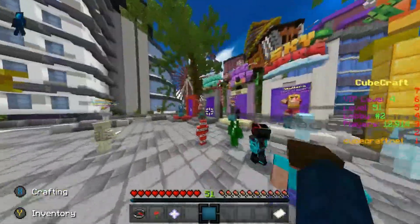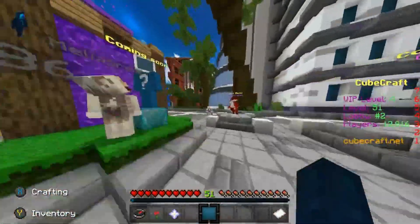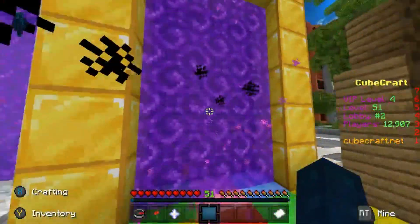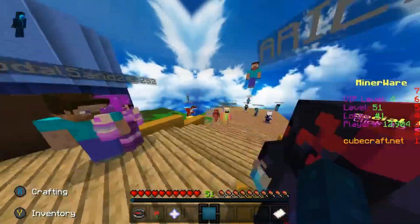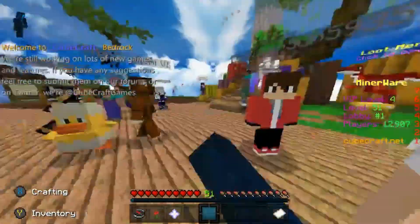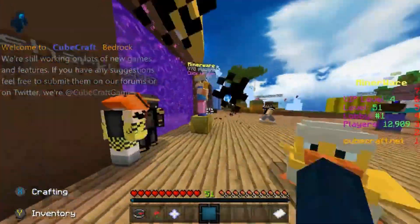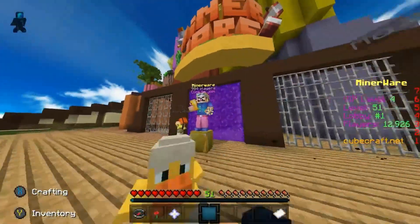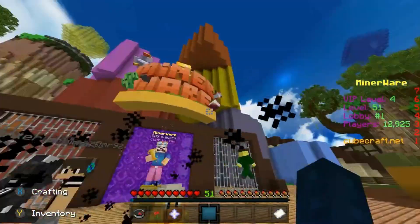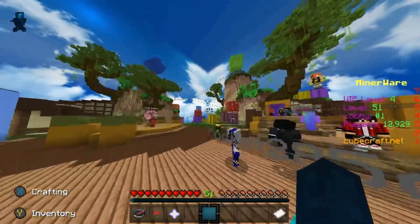Now let's look at the new game lobbies. With MineWare — normally when you walk in it takes you straight into a game, but now you get taken into a MineWare lobby. There's a bunch of people in there, there's an epic MineWare logo, and there are two iron bars on each side. There are possibly ideas that this could hint at new MineWare game modes, though I highly doubt they'll do duos and squads for MineWare. There's also parkour in the lobby.